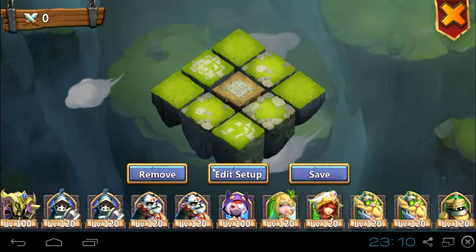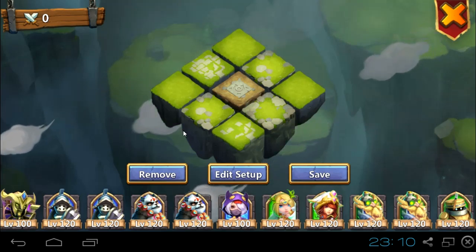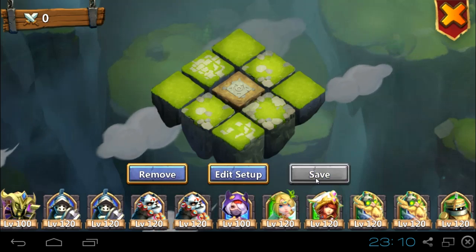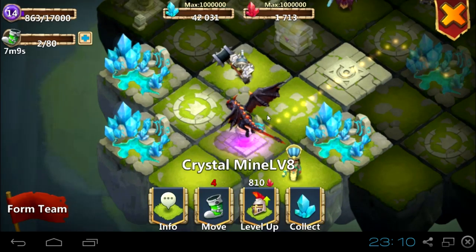With that thing you can easily trick your friend. You click Edit Setup, then without putting any hero you have to click Save. Now you exit the Form Team, and that's it — there's a Multanica, baby, on your account!